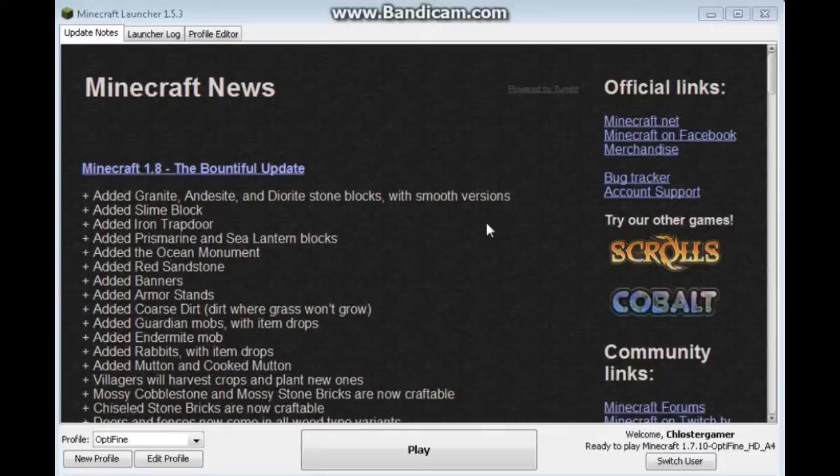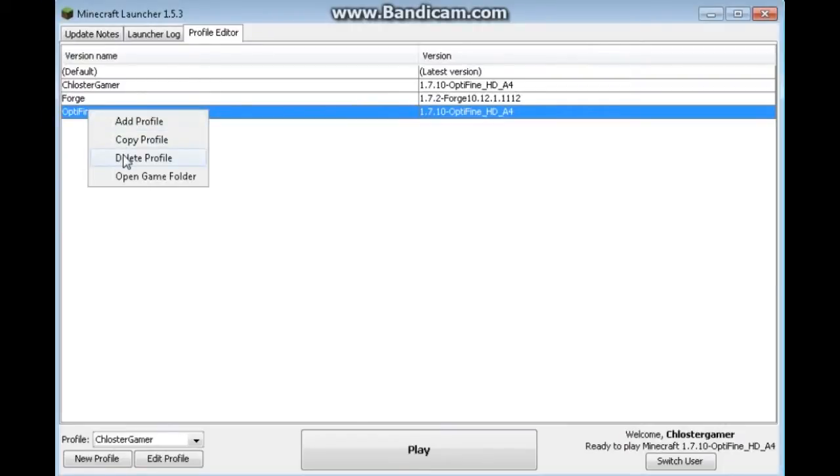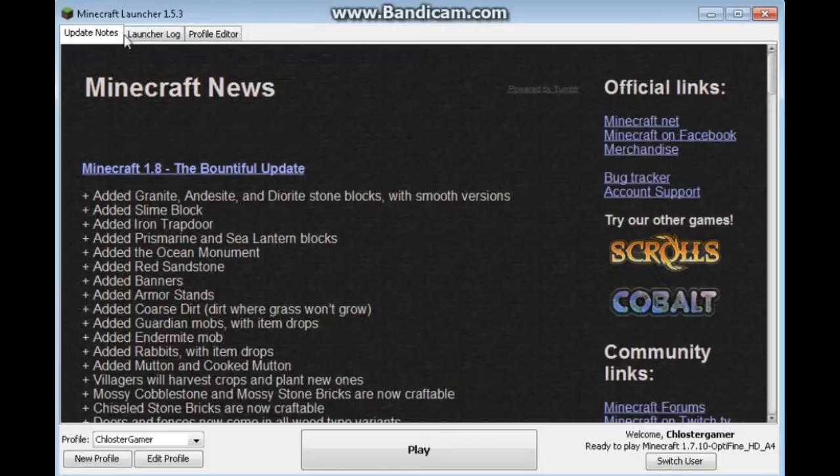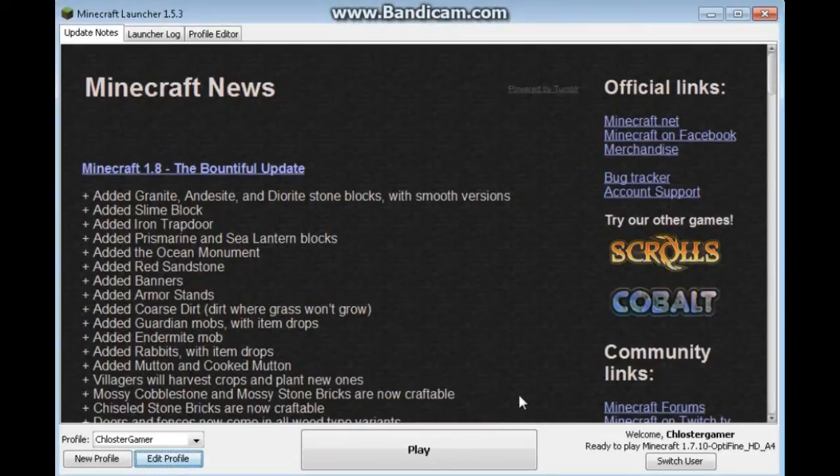Once you're on your Minecraft launcher it should say at the bottom 'Welcome to your profile, ready to play Minecraft 1.7.10 with OptiFine HD A4.' Note that Minecraft 1.8 is out but the 1.8 OptiFine isn't available yet. Go to the Profile Editor at the top, right-click the OptiFine profile, and delete it since we don't need it. After that you're ready to click Play.